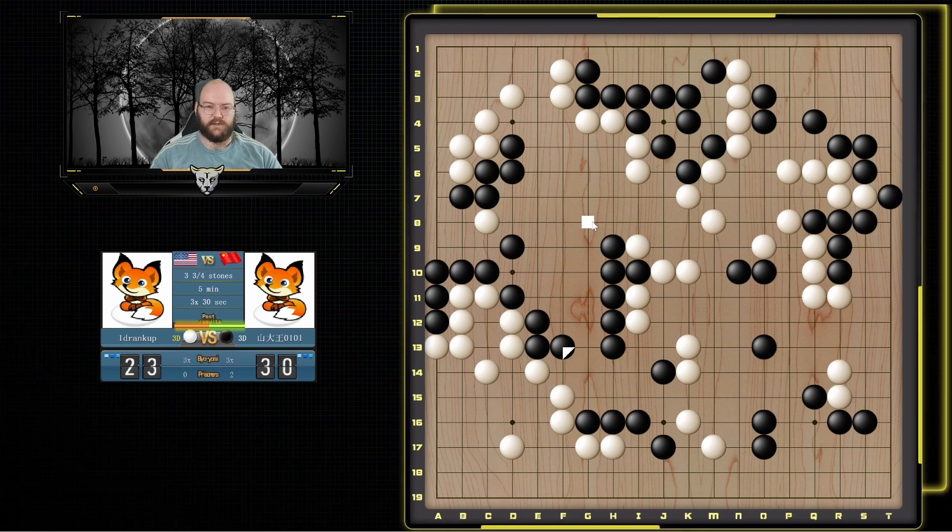This is all pretty strong and connected now. So I kind of want to reduce this a little bit, so we'll go ahead and shoulder hit. This should all be connected — if he ataris or captures the single stone it's okay because I'm reducing more here than what he would get. So yeah he does capture. If I tanuki — well he captures, I go here, if he plays here I push. I do have some weaknesses so I'll go ahead and jump to connect and keep my group connected. I guess he can go for a ko maybe. But if he goes here I'm just going to connect, and if he throws in there's some annoying things but I don't think it'll change things too much.